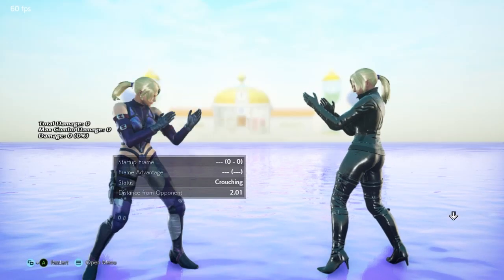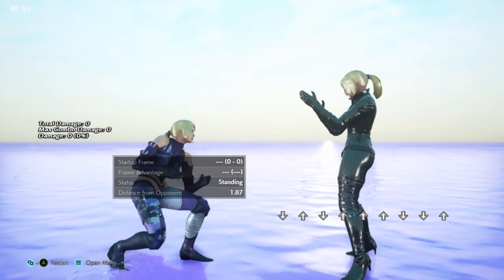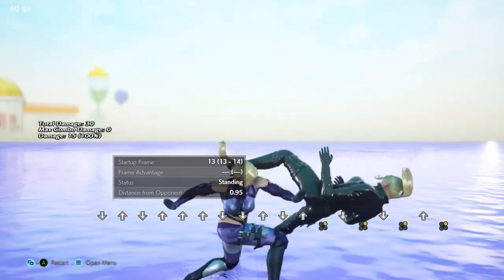During sidestep, it means tapping up or tapping down. You don't need to hold it — if you hold it, you'll jump or duck. You don't have to double tap or anything, it's just tap up or tap down. So up and neutral plus 2, or down and neutral plus 2, and you'll get lift shot.